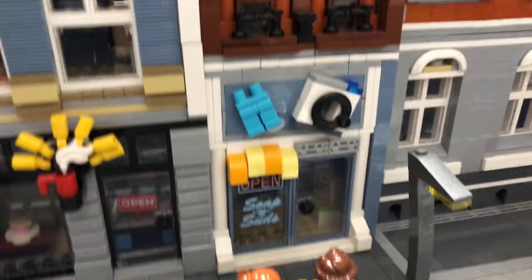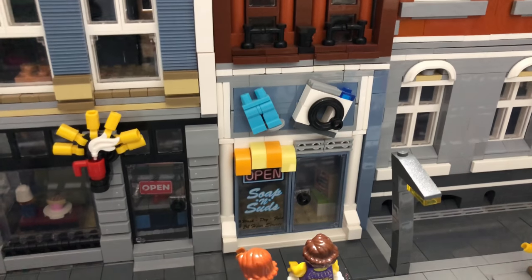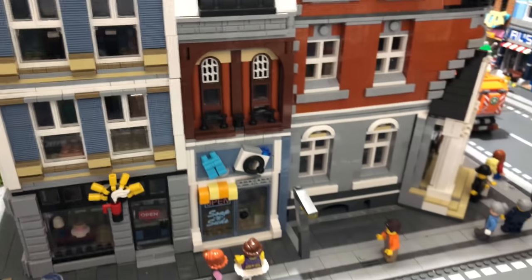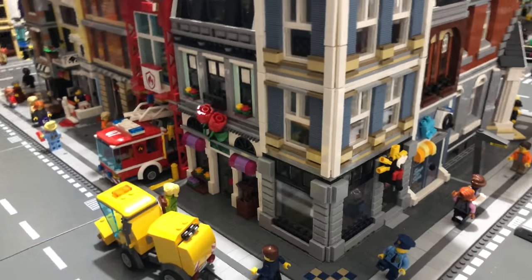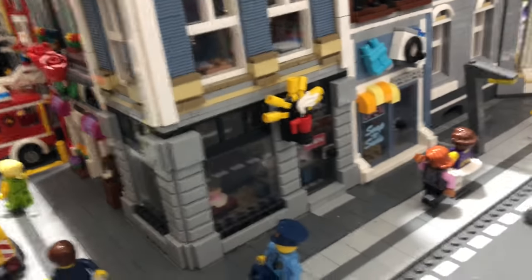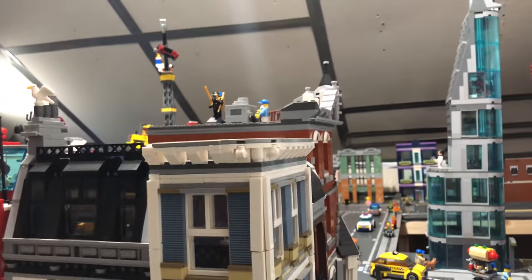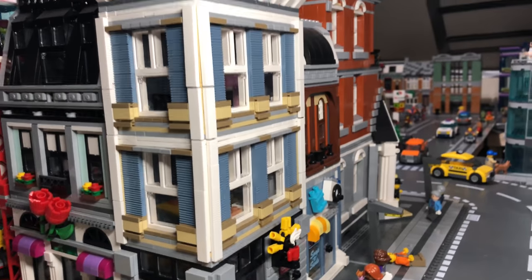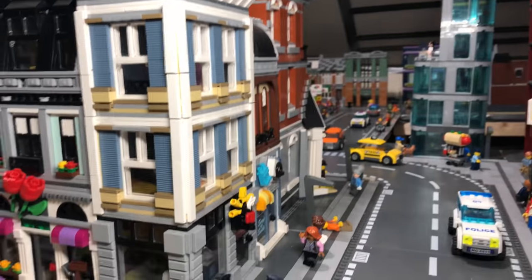From Al's Barber Shop we have Suds — Soap and Suds — using the same elements and made into its own little shop and apartment. Then coming around here, this is from Assembly Square — made into a corner modular. It's the larger of the buildings, which was a cafe, which is the same as what it is here. Really pleased with the way that turned out.